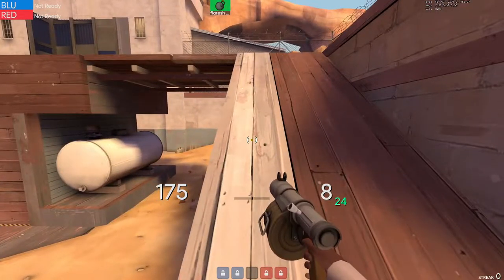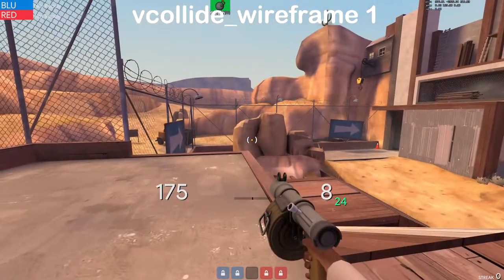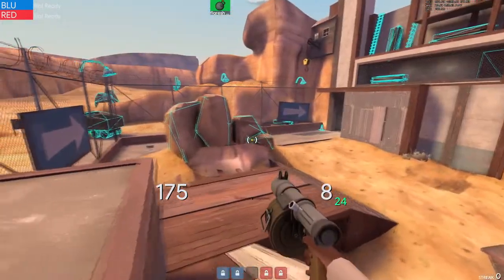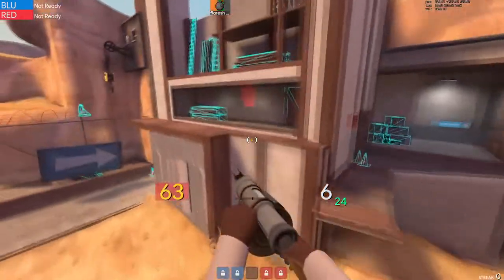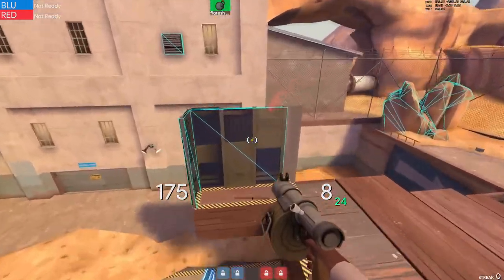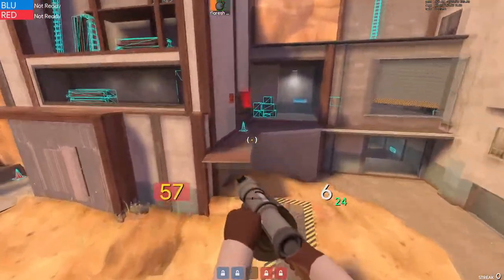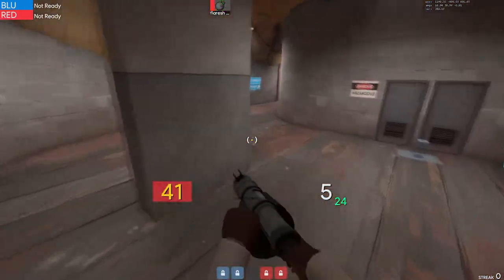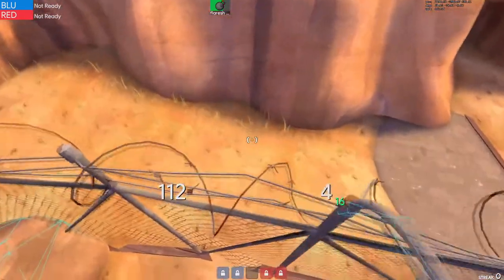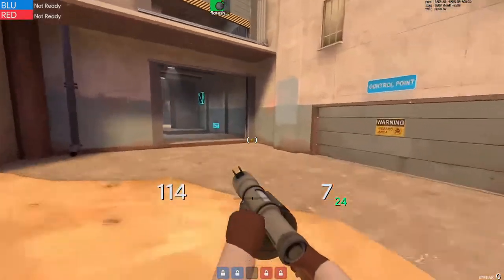Let me look at my notes. The vcollide_wireframe. Basically, these are props — you can't collide with all of them. You can sometimes collide with them — you can stand on lamps and stuff like that. But no wireframes basically means you can walk through something.